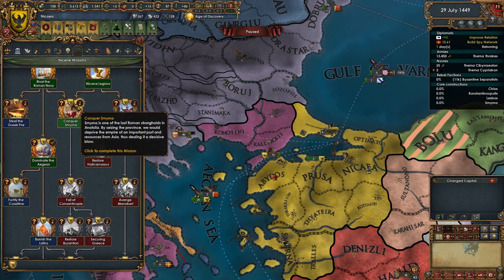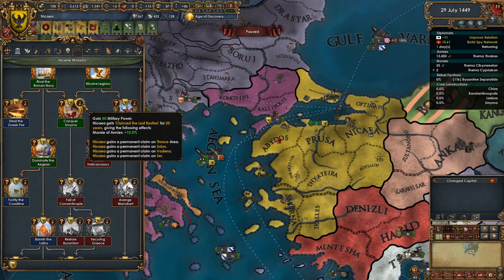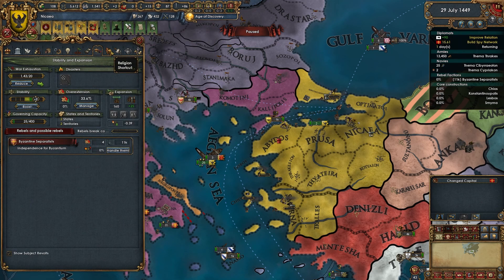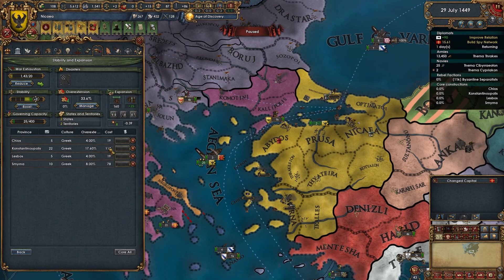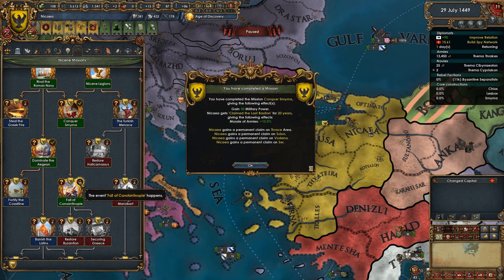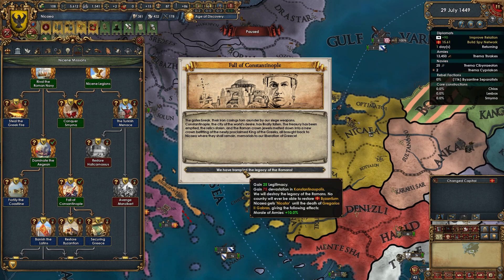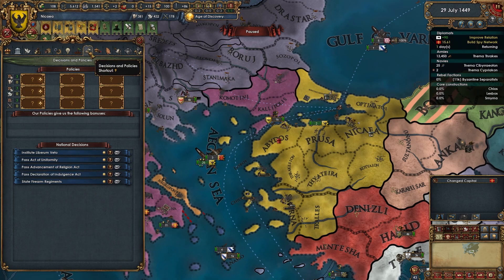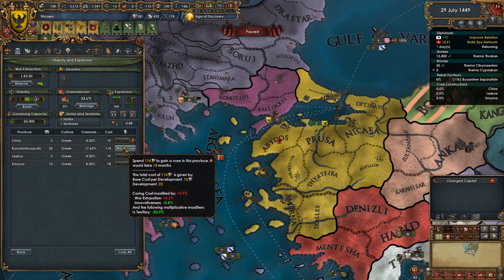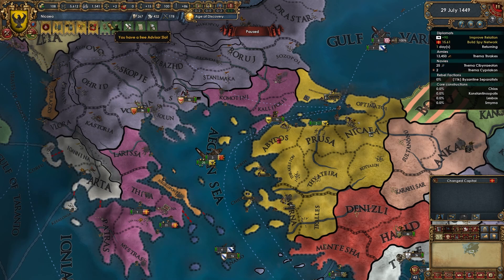We can now finish the mission — Conquer Smyrna — which gives us permanent claims on a bunch of stuff. I didn't have a claim on Constantinople so after coring it I have 267 admin points. I clicked the mission — we will destroy the legacy of the Romans, no country will ever be able to restore Byzantium. Nicaea gets Nikator until the death of my ruler, giving some morale. I thought it would give a free core but it didn't — it will at least make coring faster.